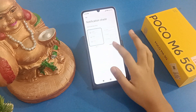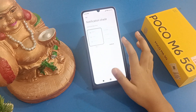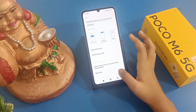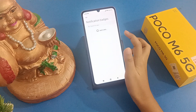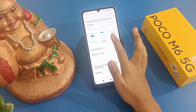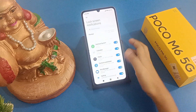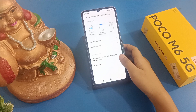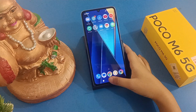I selected the MIUI notifications type — I'm not sure if it will change or not, let's check it. You can also check the badges option and select badges, as well as enable floating notifications. You can also turn on or off the lock screen notification.